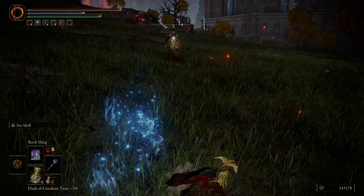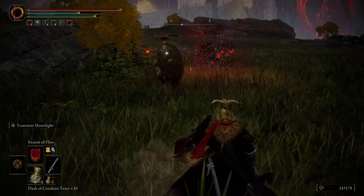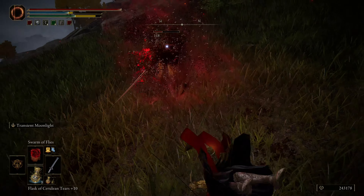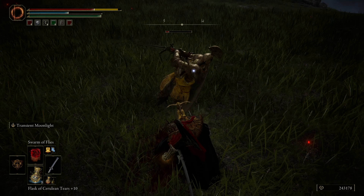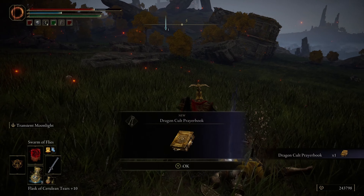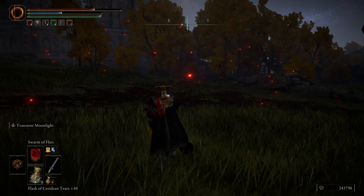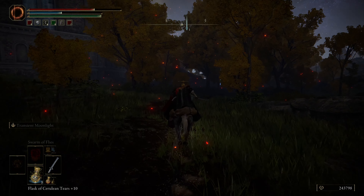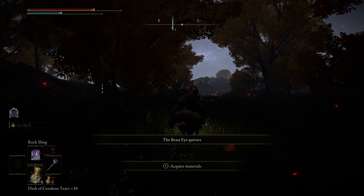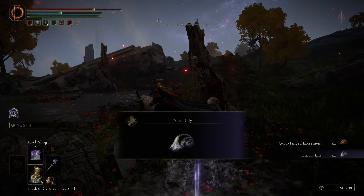I hope you're ready to have some fun and go on a little journey here and see if we can find this guy, take him out, and get some cool loot in the process. I'm just trying to get rid of this little pest right here. Hitting him with a swarm of flies, doing some bleed chip damage. Moon Veil Katana, slicing him up. That was actually a pretty rare drop there — that prayer book is going to give us some new incantations. You can take that to the Church of Vows and get some new spells.